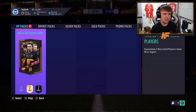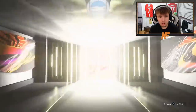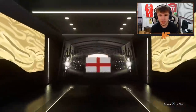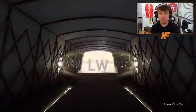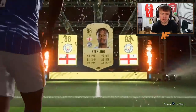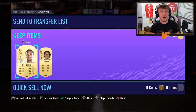Pack number six of the video — can we get back-to-back Future Stars? That would be lovely. Walkout! Not a Future Stars. England — left wing Raheem Sterling. 88 rated. Can we get our first double walkout pack? We still have not managed to get two walkouts in a pack. There we go — talking about it, we do! 88 Sterling and 86 Summer.